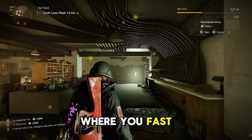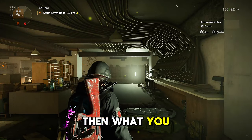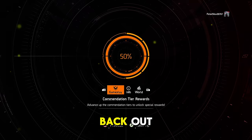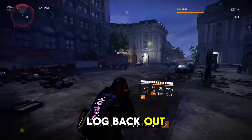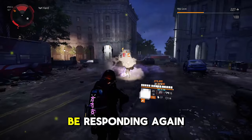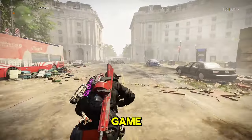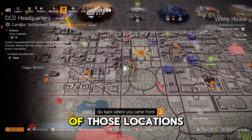If you run into the problem where you fast travel to all three locations and the Hoarder doesn't spawn, log out and log back in — that refreshes the server and your account. Once you log back in, go back to any of the three locations and he should be respawning. If that still doesn't work, completely exit the game, relaunch it, log back in, fast travel to any of those locations, and the Hoarder should spawn.